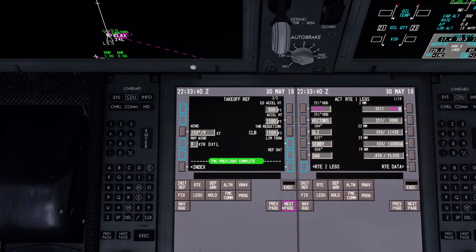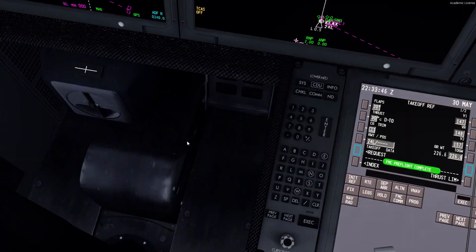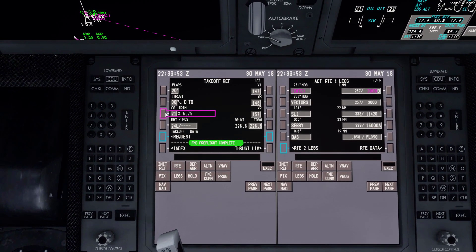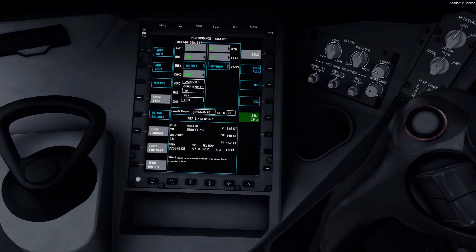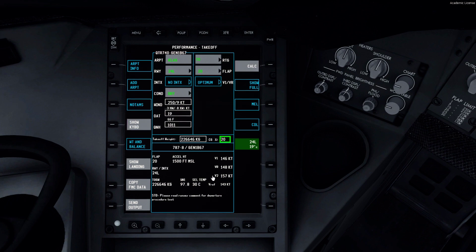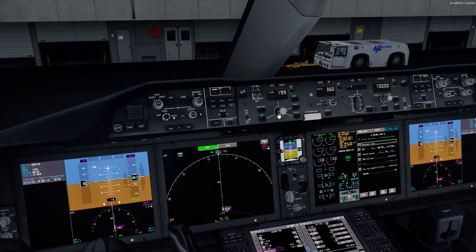So takeoff — flaps 20, CG is 21. It says 20 in here, so entering that gives us 97.8 on the N1. V1 147, VR rotate speed of 148, and V2 157. Awesome — 157 coming up here.